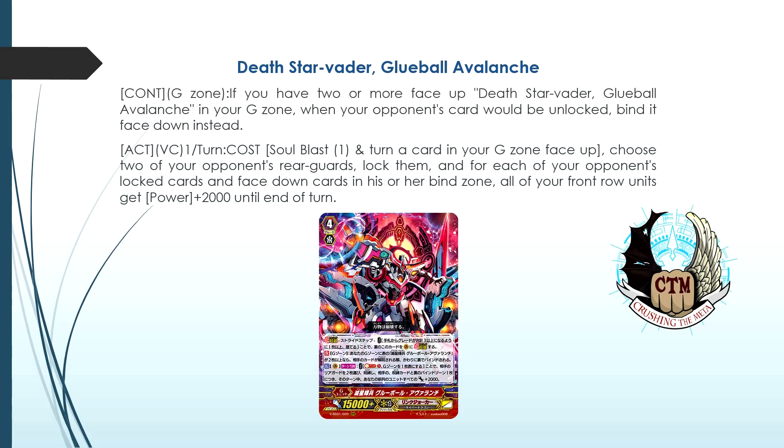When we talk about Chaos Breaker, I have mixed feelings about this card. Normally with Chaos Breaker, when cards get unlocked you use his ability to retire and draw, or you leave them on the field so on your next turn you lock them again. That's what makes Chaos Breaker so good — you can lock from your opponent's hand into the front row, and from that moment on you leave those rear guards locked so your opponent can't do much. With Global Avalanche that's different, because he will bind them right away.